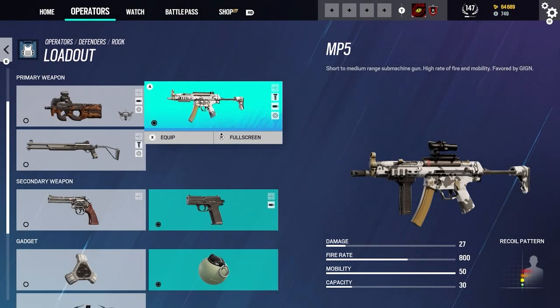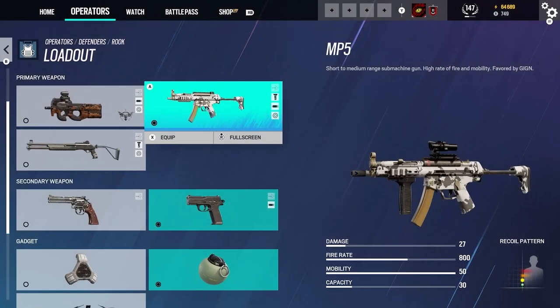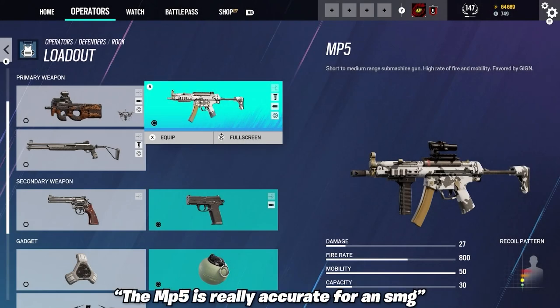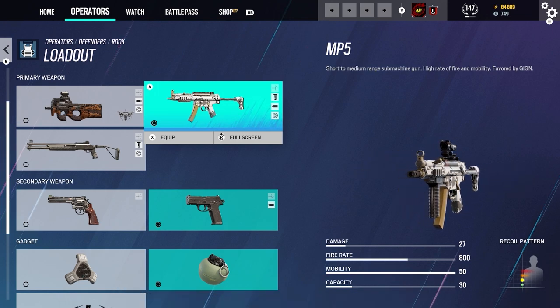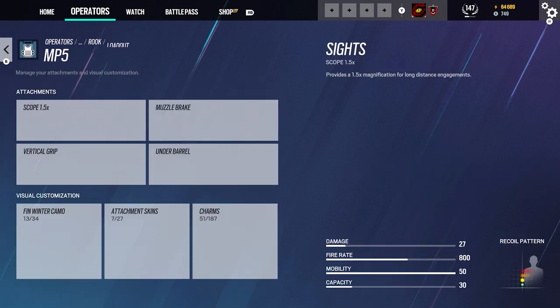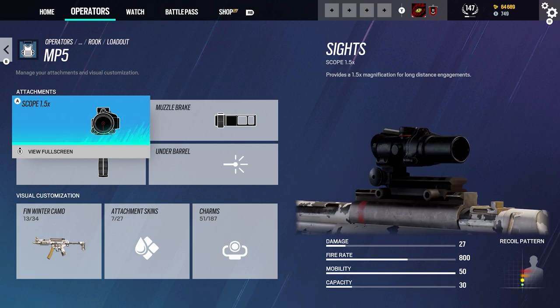The next weapon we have is the MP5. This one is used a lot — it's a short-to-medium range submachine gun with high rate of fire and mobility, favored by the GIGN. Everyone runs the MP5 with Rook, or with Doc, or with anyone who has an MP5. The damage for it is 27, fire rate is 800, mobility is 50, and capacity is 30. It is more stable than the P90, and it also has a 1.5 scope, so you can definitely just run this because the 1.5 is meta.